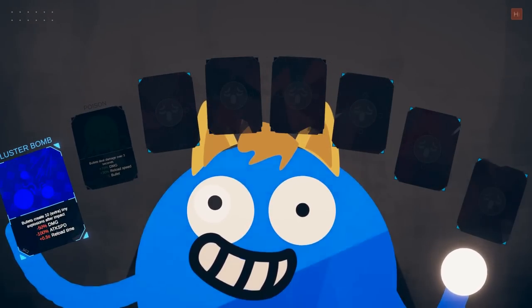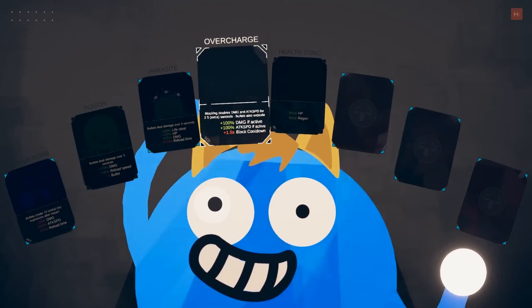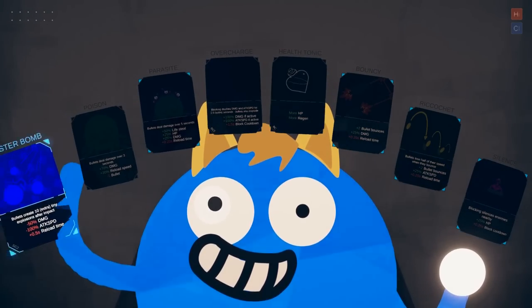That sounds scary. Oh, cluster bomb — most create 10 extra tiny explosions after impact. That sounds pretty fun. Overcharge — blocking doubles. But I like to save my block for block. Let's stick with the cluster bomb.